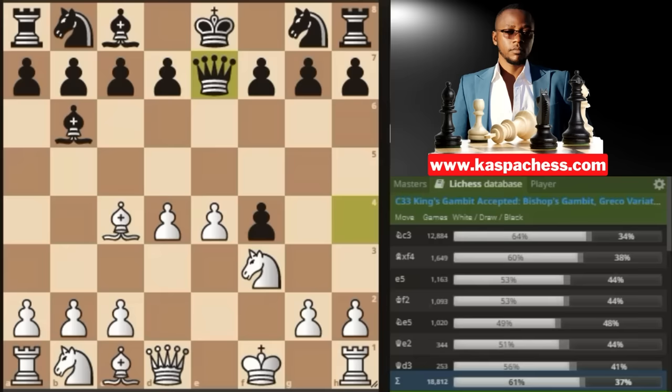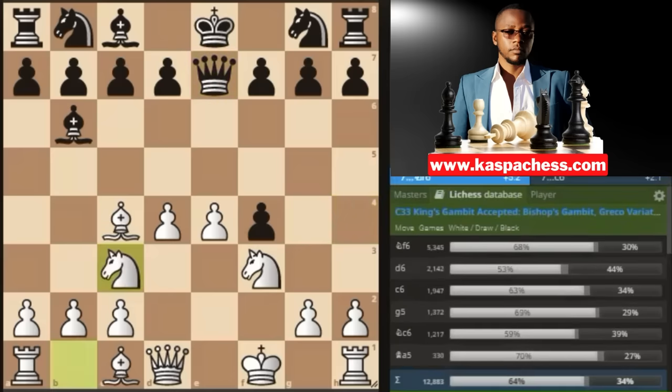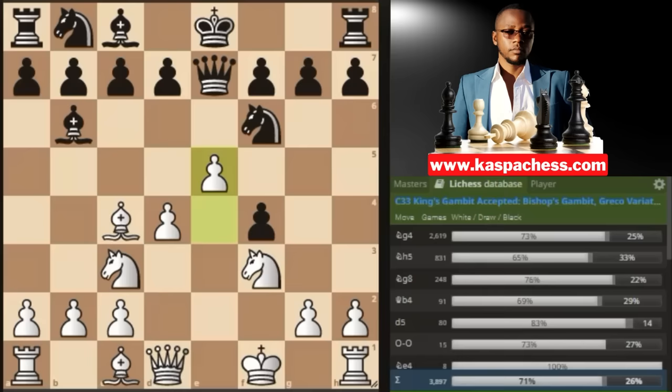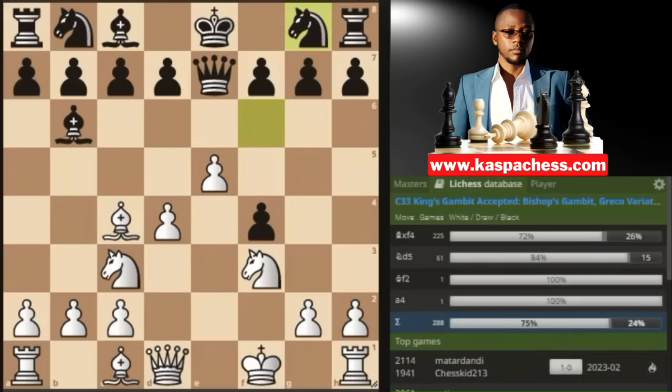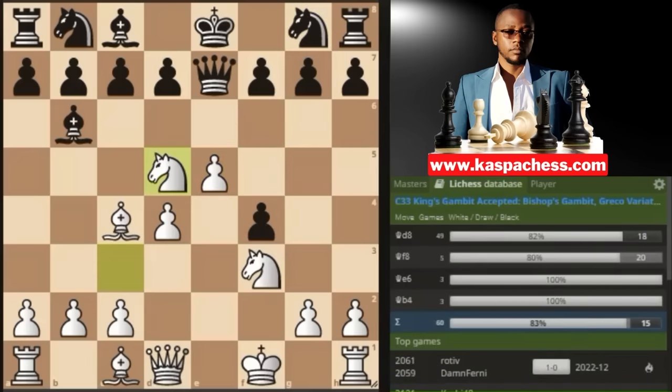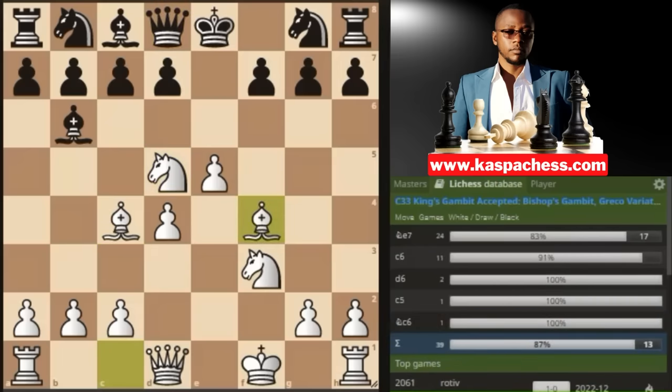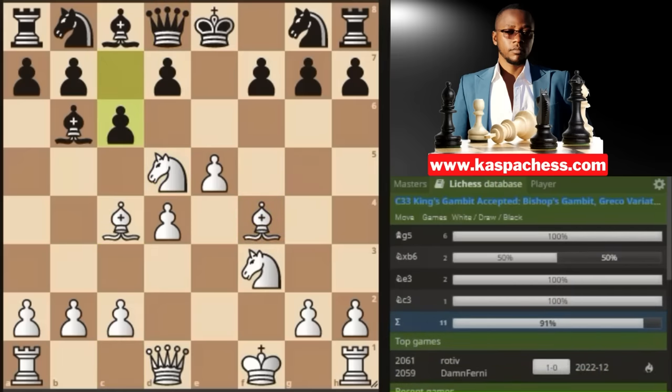Let me show you what to do against queen e7 before we move on. Even after queen e7, the best way to gain initiative is to begin with knight to c3, which also defends your pawn on e4, because the queen was attacking it. Knight to f6 is by far the top played move, which calls for pawn to e5, so the knight has to go back. Then we continue with knight d5, attacking the queen. Queen d8, and you simply take that pawn.